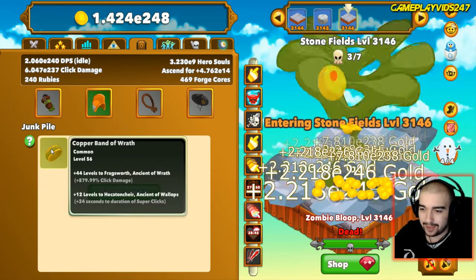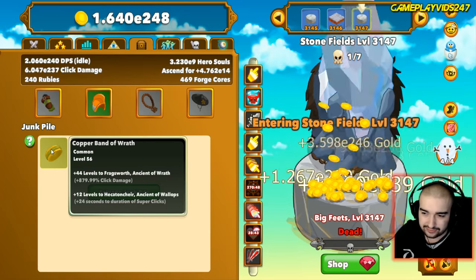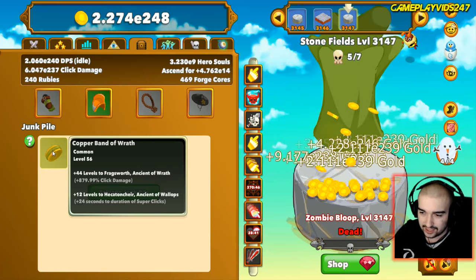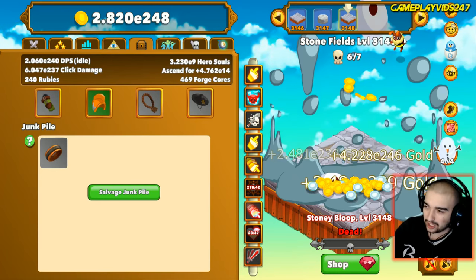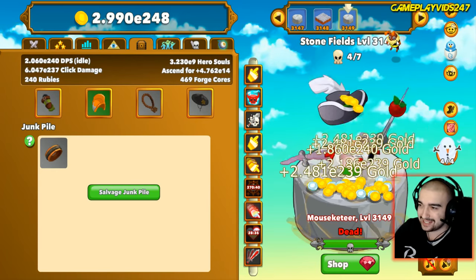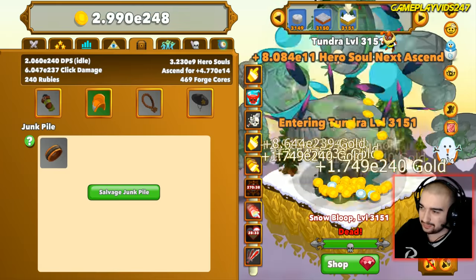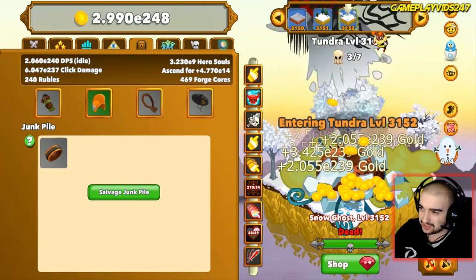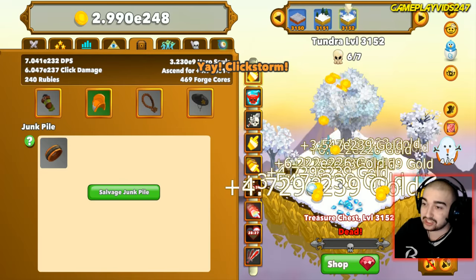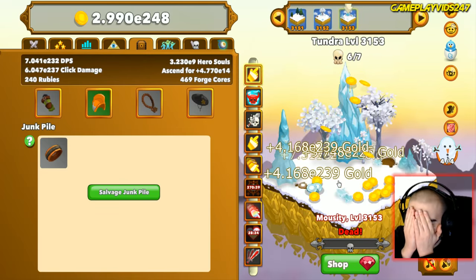Let's check out relics: Copper Band of Wrath, 44 levels to Fragsworth, 12 levels to Ancient Wallops. There's a bee here as well. Some people don't bother collecting bees because they can bring bad luck with Clickstorm. Let's see what we get - please let me get Clickstorm... and it is Clickstorm!